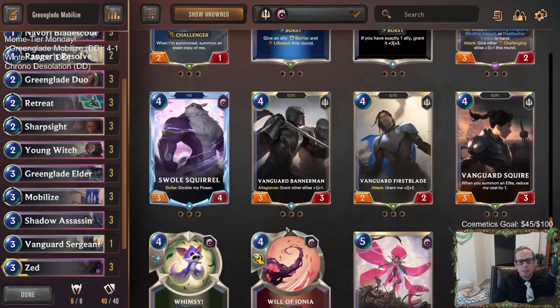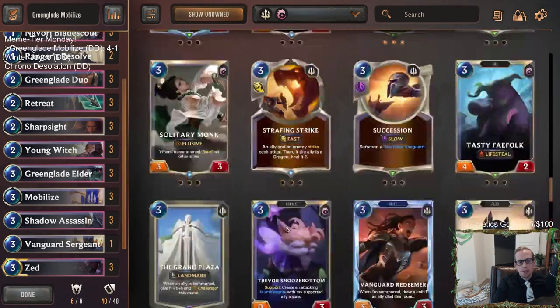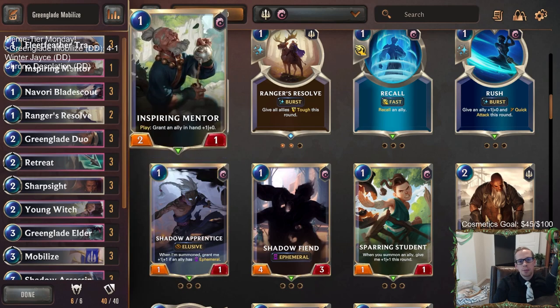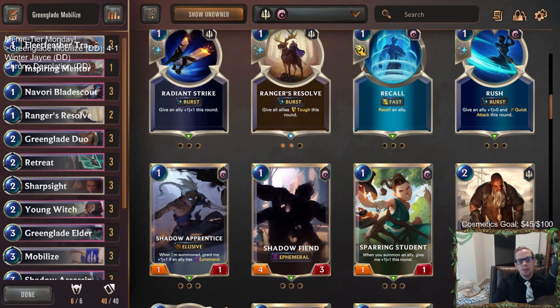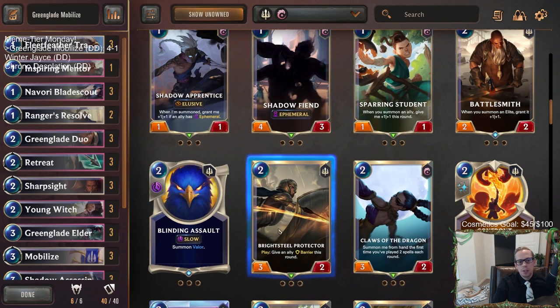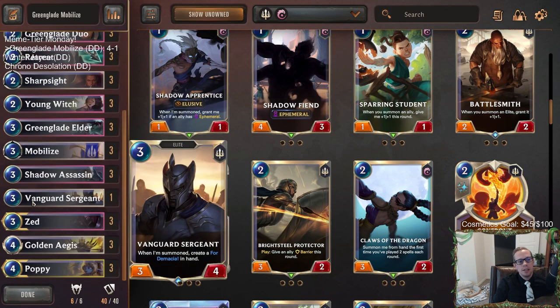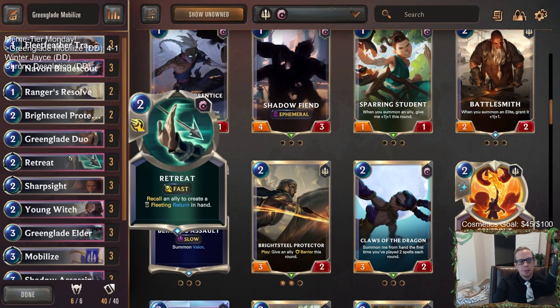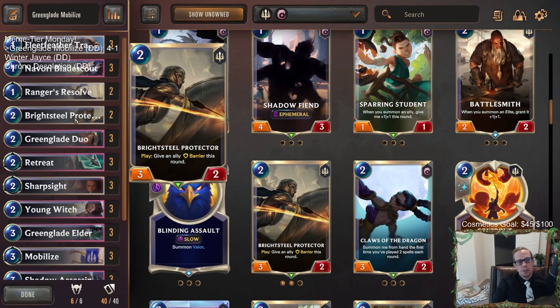Maybe we just need some Relentless Pursuits — normal Zed Poppy stuff. Sparring Student's also kind of nice. Maybe Sparring Student instead of Inspiring Mentor — that thing could get real big out of hand. Or just Bright Steel Protector. Bright Steel Protector with the barrier is always great — that's what I'd probably recommend. Maybe take out these one-drops, put in a couple Bright Steel Protectors. That's always pretty good.